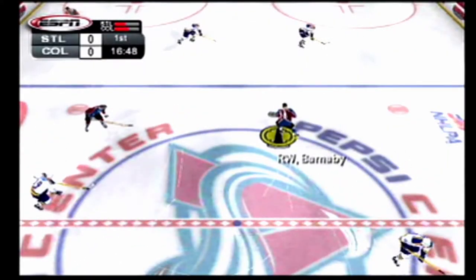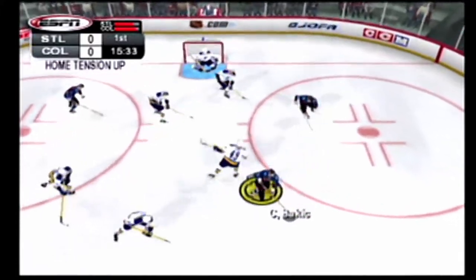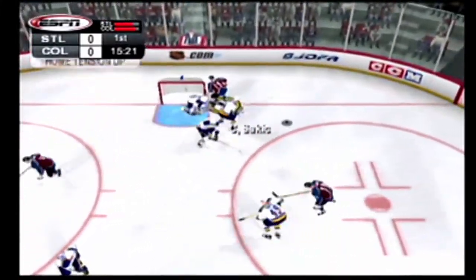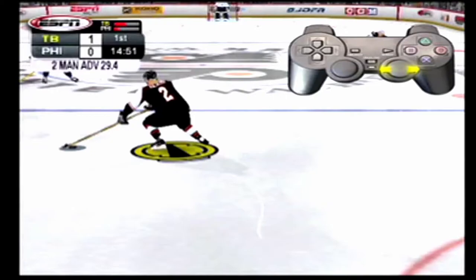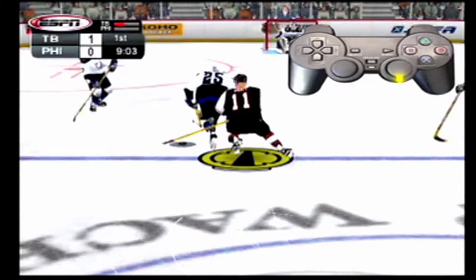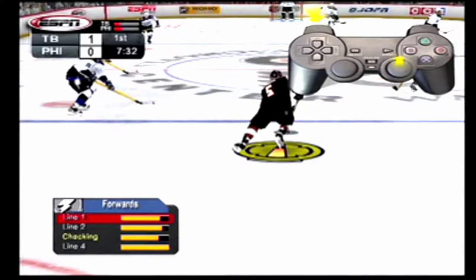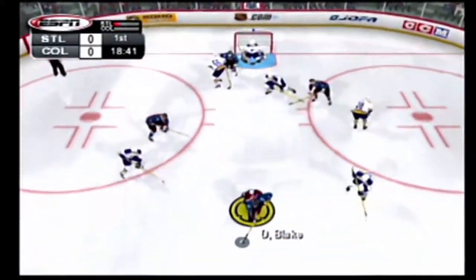Sometimes you'll need a way to get around a defender or to fake him out. That's where the total control deke system comes in. Moving the right analog stick will cause your skater to perform different deke moves. Push the right analog stick forward, forward-left, or forward-right to do a standard fake-one-way-go-the-other move. Push it left or right to do a sidestep in either direction. Push it back, back-left, or back-right to do a quick stomp. Make sure you use these moves with your offensive players — trying a fancy deke with a defenseman is just asking for trouble.